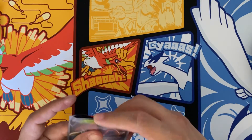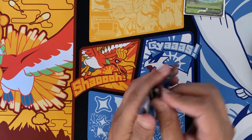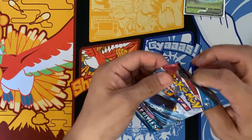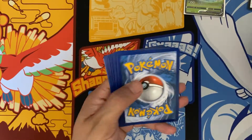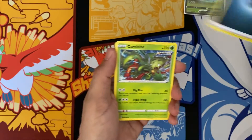Hopefully the Elite Trainer Boxes for the Chilling Rain, the sleeves are better. Because the ones for Shiny Fates and Battle Styles were terrible — they didn't have any gloss. They were just not great, that's what I'm trying to say.